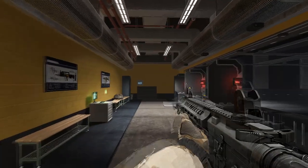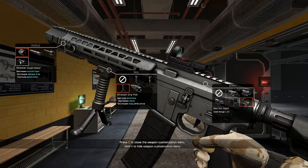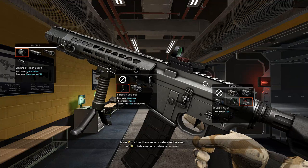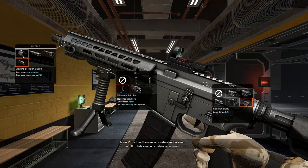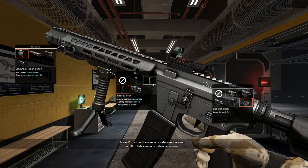This gun has two different types of muzzles. It has the jailbreak flash guard which decreases muzzle flash and improves accuracy by 25%, and then it has the rifleman suppressor which decreases muzzle flash, decreases damage drop, and improves penetration. The choice is really just preference based, so whatever you prefer you can use.